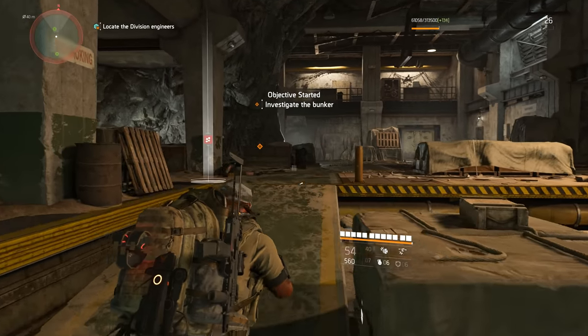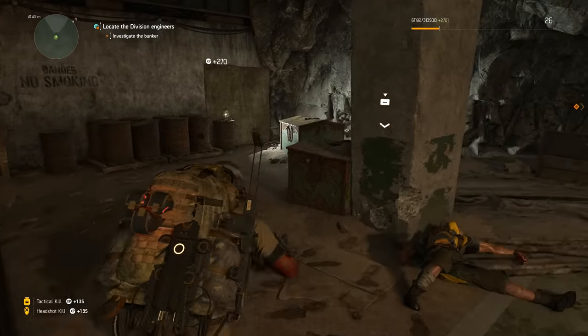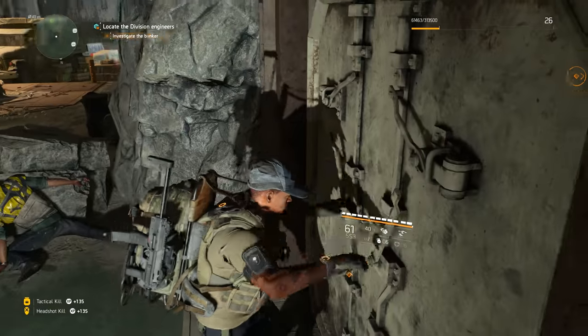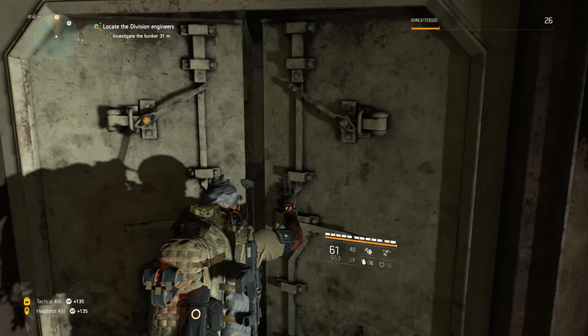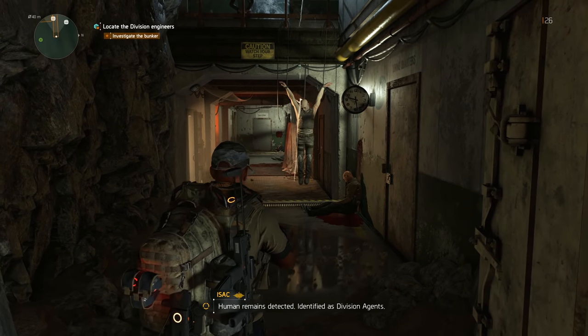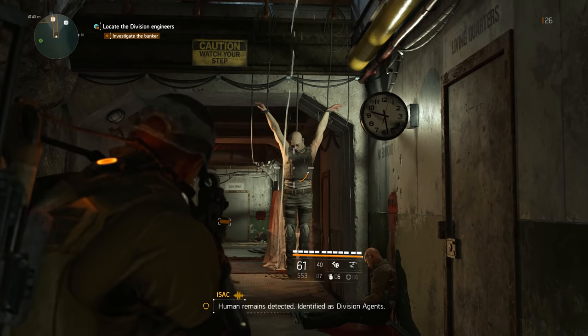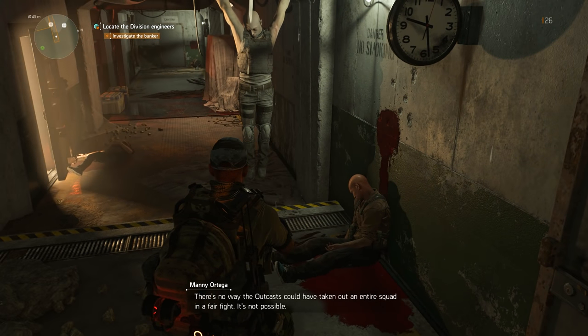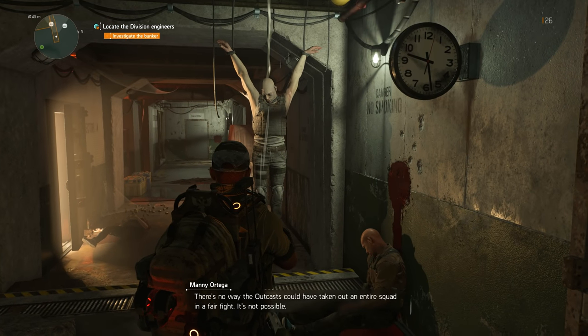There we go. Let's check out the bunker. Human remains detected — identified as Division agents. There's no way the Outcasts could have taken out an entire squad in a fair fight. It's not possible.